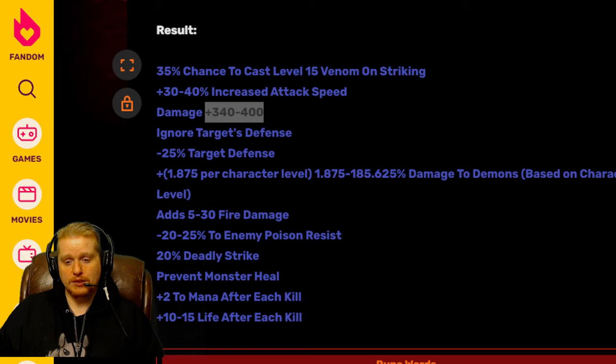The 400 damage is added directly to the minimum and maximum damage of the weapon. So if you have one-handed damage of 35 to 40, you'd have 435 to 440. Grief applies in an odd way — it works similarly to plus min and plus max, but not exactly the same. Vengeance is an ability that specifically requires plus minimum and maximum damage, but Grief does not work for it. So for a conviction paladin using Vengeance, you'd be better off using Breath of the Dying, which has more raw damage.